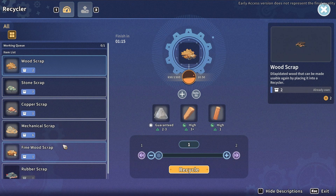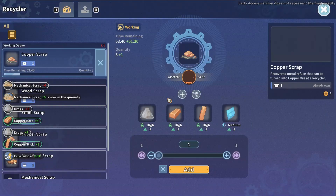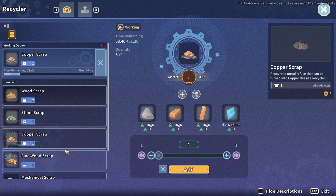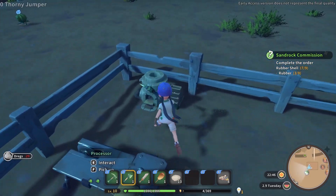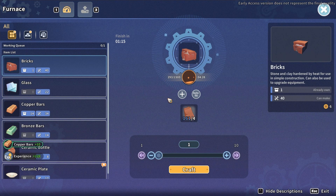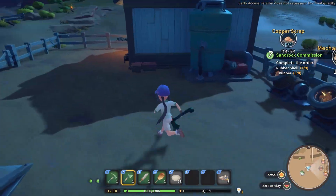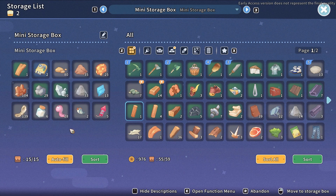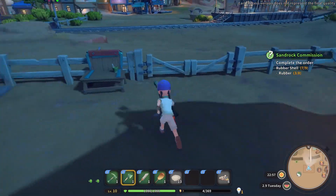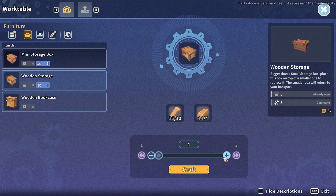Let's see — fine wood, mechanical scraps, copper scraps. We have copper bars now. Kind of a slow day, nothing much going on. No rubber here. Wait, we have wooden storage — let's make two. Yes we can!